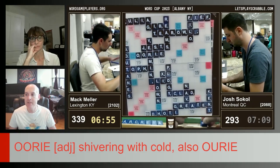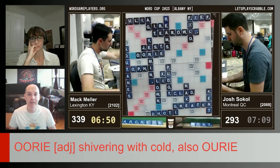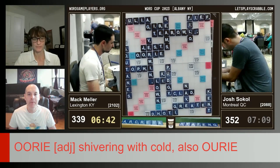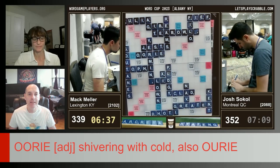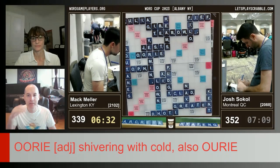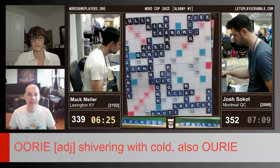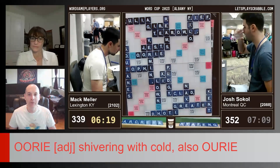Our producer is putting some of these weird words onto the screen so we can learn what they mean. URI means shivering with cold — it's an adjective, so you can't put an S on it. And SOUTAINS is a long garment worn by clergymen. The more you know. It does help to have a good vocabulary, and knowing the words helps knowing if you can pluralize them or put a D or S at the end. The players seem to have very opposite racks right now — Mac has a lot of low-point tiles, whereas Josh just drew the Q and the Z out of the bag.